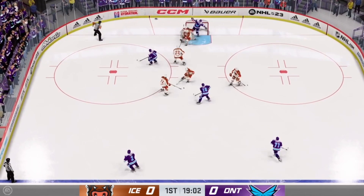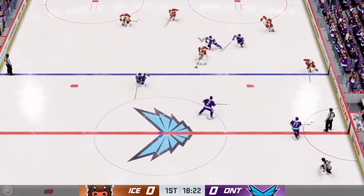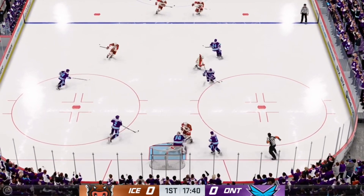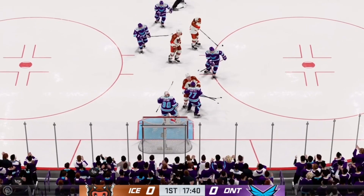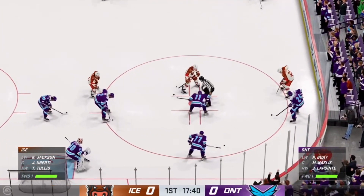He fires, gets a piece of it. Iceland's got a hold of it against the wall. Handles the pass, moves the puck inside the offensive zone. Lapetta is going to slow things down and up for the whistle — you got to kill the play eventually, let everyone get reorganized. Lots of time left in this period, we're still scoreless.